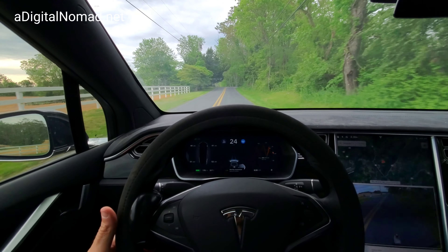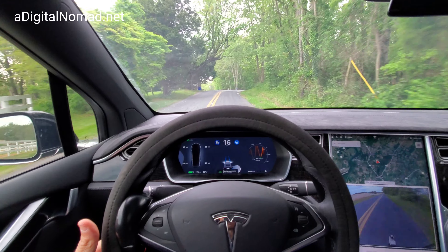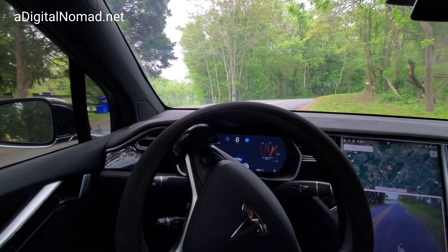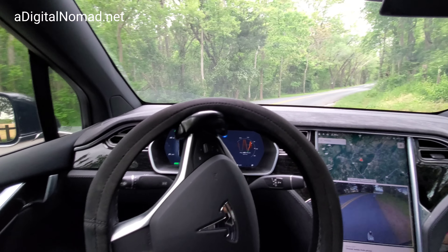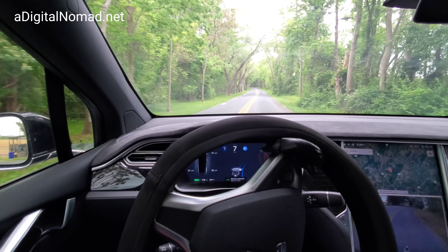Alright, now we have to drop it down — let's do a similar lower number here. The goal is not to go over the double yellow and not to hit this earth barrier on the right. Alright, we're gonna go over the double yellow — yeah, we are a little bit.